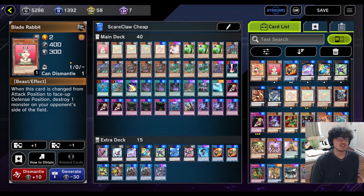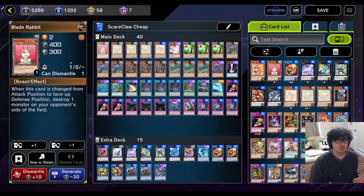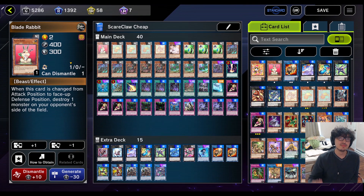Our first one is Blade Rabbit. It's a normal card, a really strange old card, but its effect actually works really well with the deck. When this card is changed from attack position to face-up defense, destroy one monster on your opponent's side of the field. You normal summon him, he's in attack, and you have a way to switch him to defense. This deck literally just switches it to defense automatically, so it's going to trigger instantly, at least in theory.